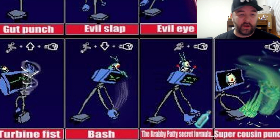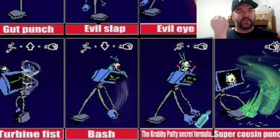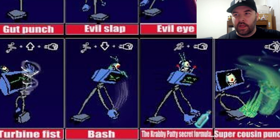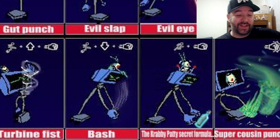Next four moves. We got the turbine fist. It looks like a fist — I don't know if it spins, but it's got a swirl mark around the fist. So it kind of punches upwards, and maybe it's a multi-hit type attack where she punches upwards, the fist spins, and as it's spinning you can get hit multiple times. Then we have the light down air, which is called bash — looks like it's a two-handed clobber. Donkey Kong has got stuff like that for his forward air, so we've seen moves like that before. Then the dash attack — it's called the Krabby Patty secret formula. This is clever. It's literally Plankton and Karen chasing the secret formula bottle, so she just kind of runs straight forward chasing it. It's a cool little nod to the character.